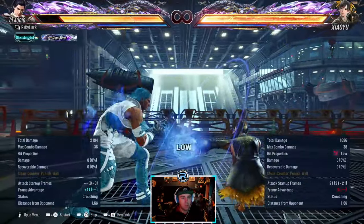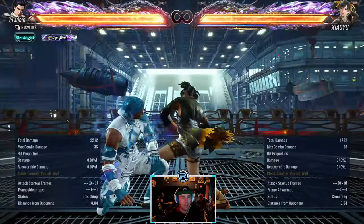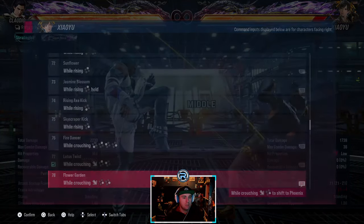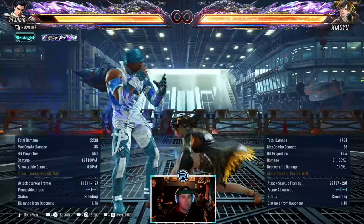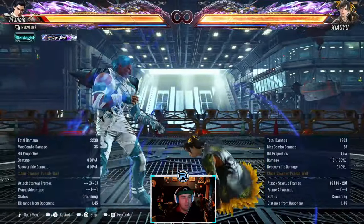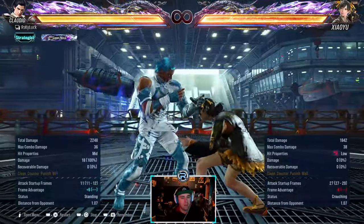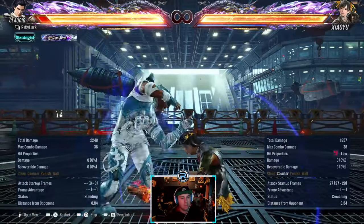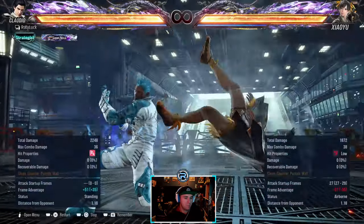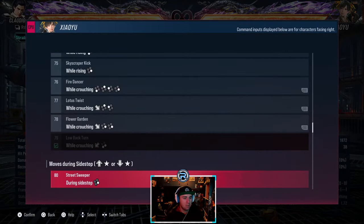Double low, not natural, minus 11. You can't interrupt it - you need to block both hits. You can't low parry on hit. So you can block it but it's safe and you can't punish it. You need to block the low parry - if you get that read you need to block it, or low parry it sorry.